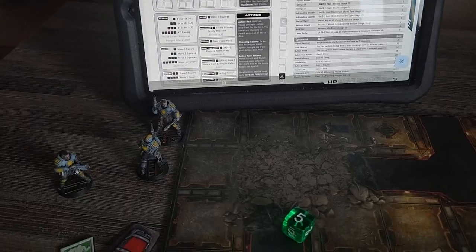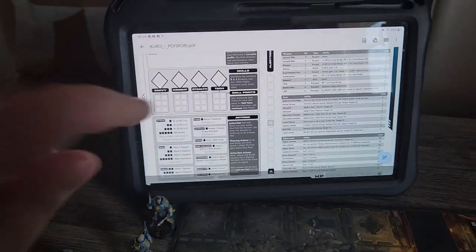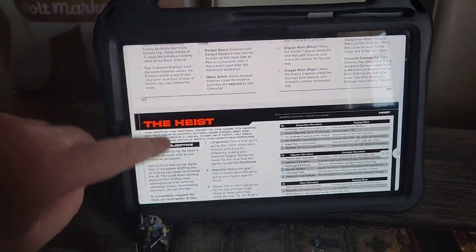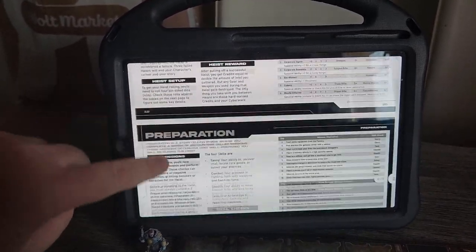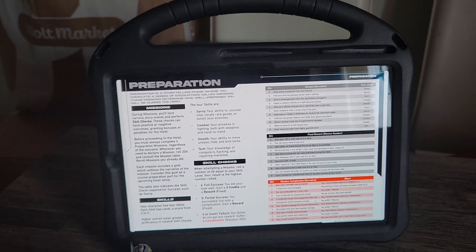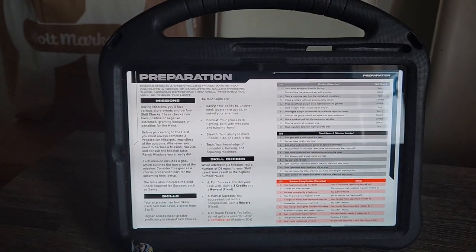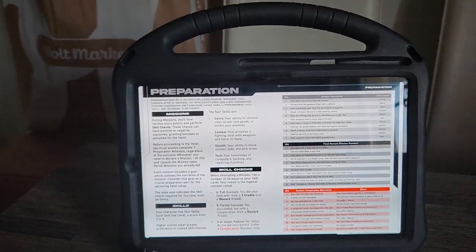With that reward I'll buy an SMG for four credits. So I now have an SMG and we can continue with the second of the three preparation missions, which is mission nine: infiltrate the gang's hideout and steal their goods and plans. This is a stealth skill check.